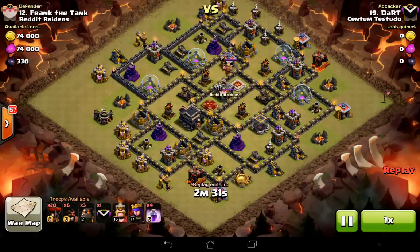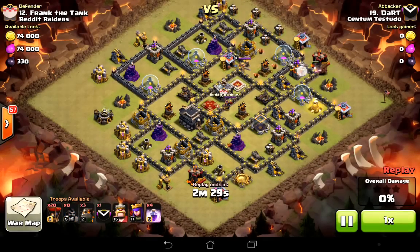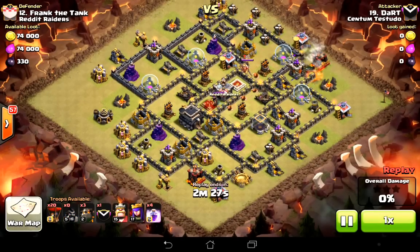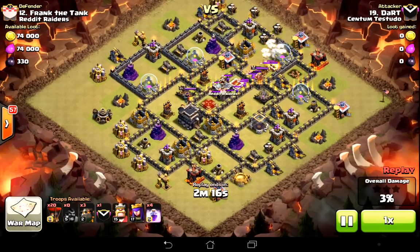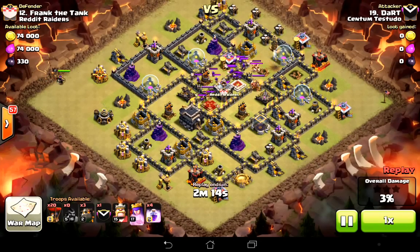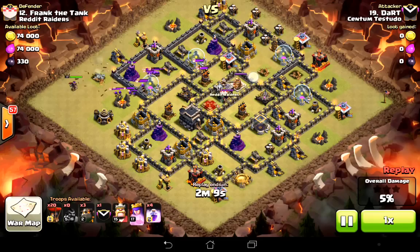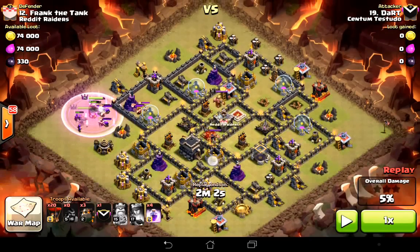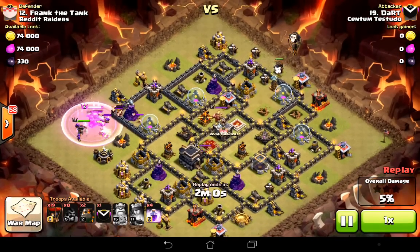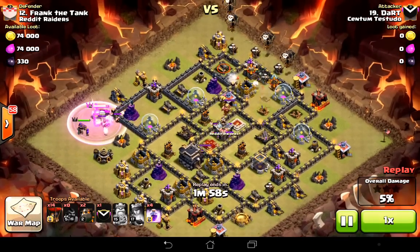I'm going to show you another attack — this one I did get a three-star. In go six hogs. I noticed at the start that there's no space for a Tesla in there, so that archer tower was going to lead straight to that air defense. Some of the Meta-Key bases, because they're asymmetric, have weaknesses in them. This design — the guy played around with the defenses and messed it up. So if you see a short jump like that, analyze them really carefully and go ahead and take out that air defense. Because now I've got four hounds left and there are only three air defenses remaining.